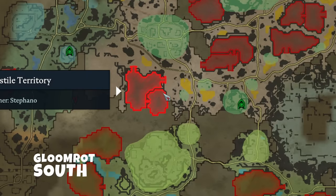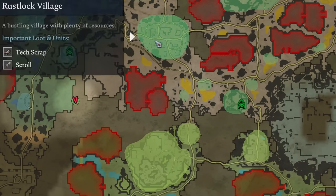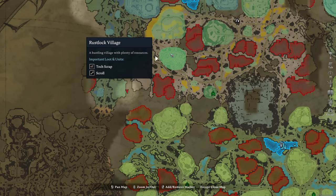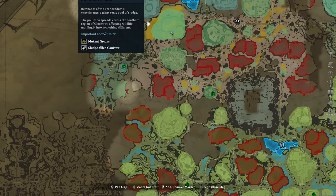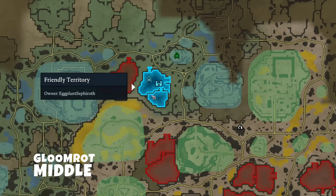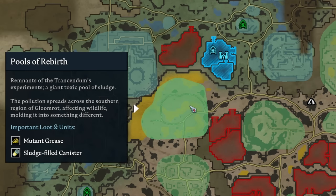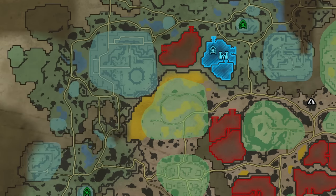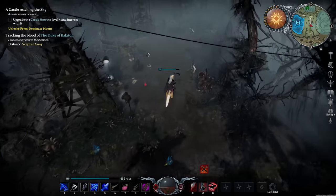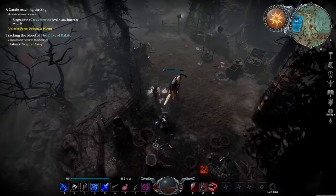Moving on, we have two bases located at the bottom, near the Quartz Quarry and the main farming locations in Gloomrot. These bases offer convenient access to valuable resources and farming spots within the Gloomrot zone. My current favorite base is in the middle of Gloomrot. This location provides quick access to Thunderstrike Peak, Tex Crab, and Mutant Grease farming spots. There is also a cave passage that leads to the Farbane Woods and an easy scrap farming camp to the east.